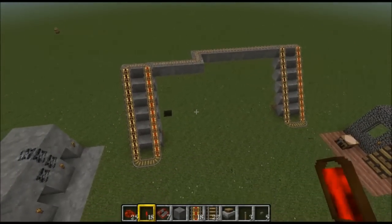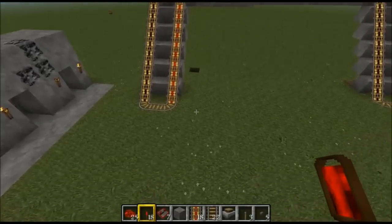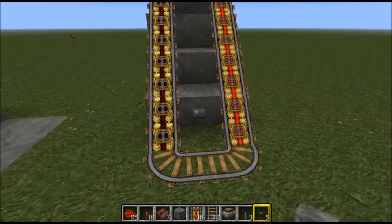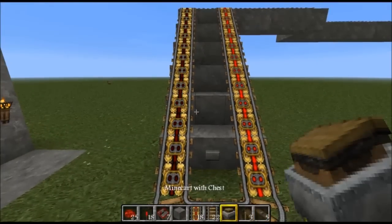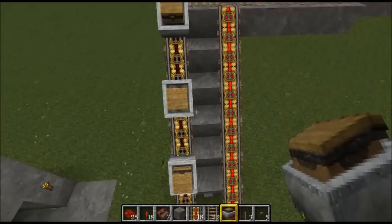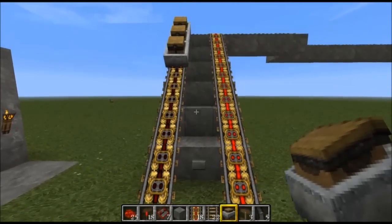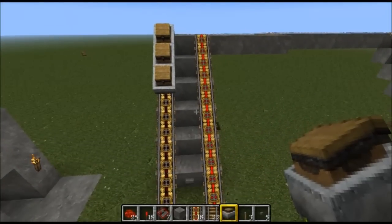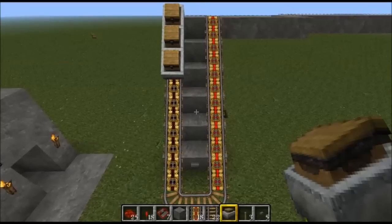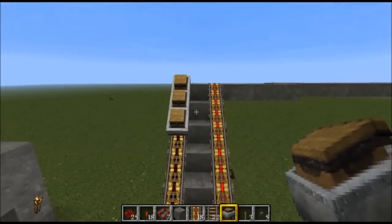Now a lot of people were confused when trying to build this - they were sending me messages saying the pulse is way too long. They would just put buttons in. Let's put a few minecarts in here - there we go, three of them will do. If you just put a button here and press it, see the pulse is just way too long. What we're after is a really short burst pulse, which comes with a circuit called a monostable circuit. This gives you a very short pulse and allows the carts to move slowly down the track, not completely loop back around on itself.